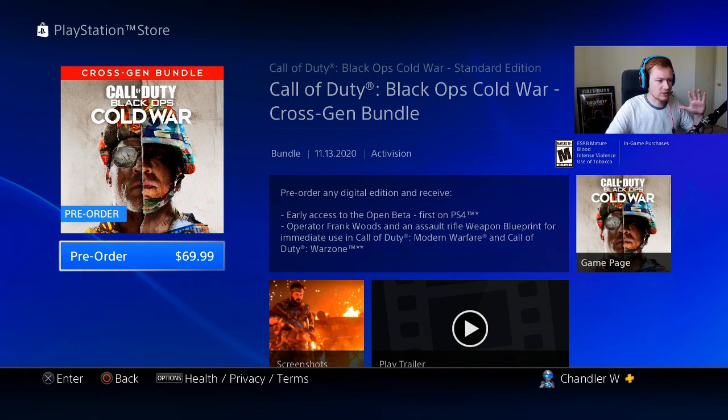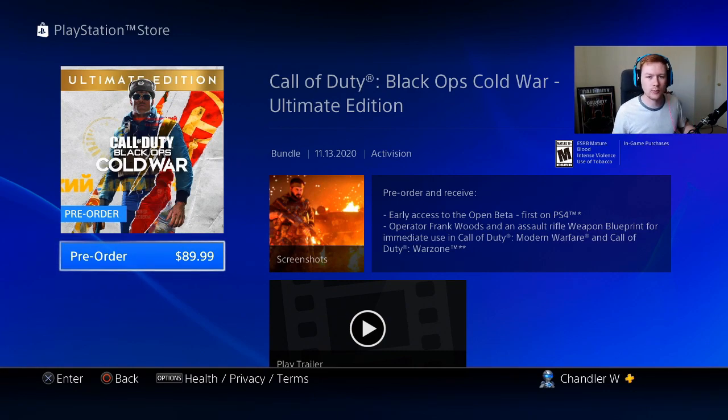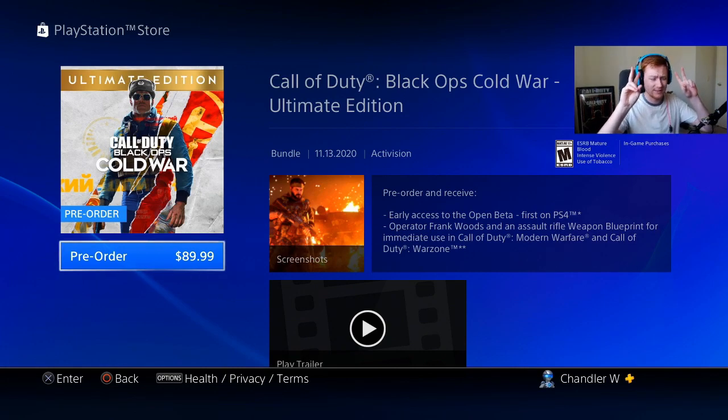Finally, the ultimate edition is $89.99. It includes everything from the standard and cross-gen bundle — so you get the game on both your current and next-gen console — plus additional Black Ops Cold War content: the Season 1 Battle Pass including 20 tier skips, the Land Sea Air pack which has three operator skins, three weapon blueprints, and three vehicle skins. You also get the pre-order open beta access, the Woods operator pack for Modern Warfare and Warzone, and as a bonus, 10 instant tier skips for the Modern Warfare and Warzone battle pass.